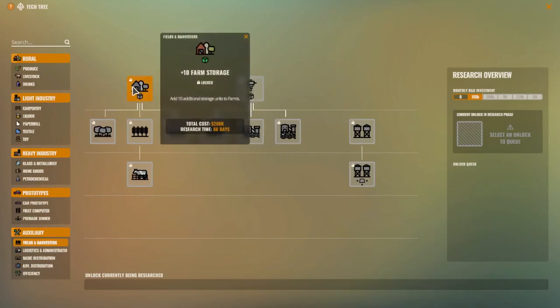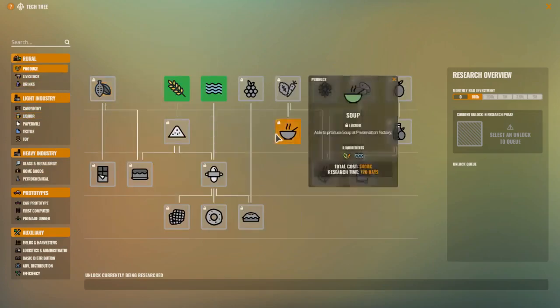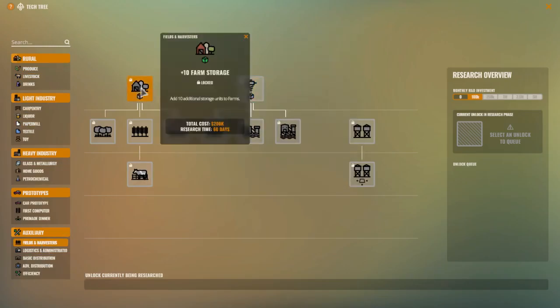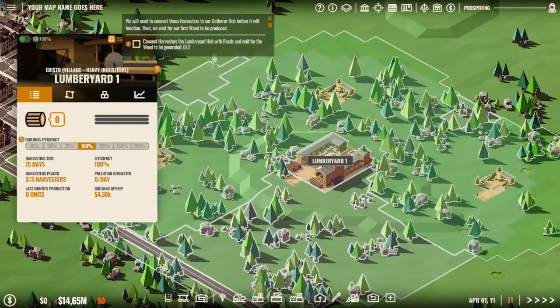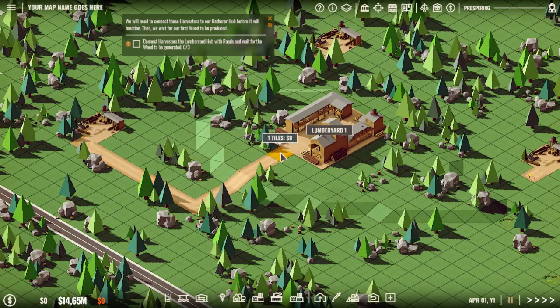Farm storage — maybe farm storage, I guess. Wait for wood to be generated. Okay, I will get a dirt road connected to the gatherers.